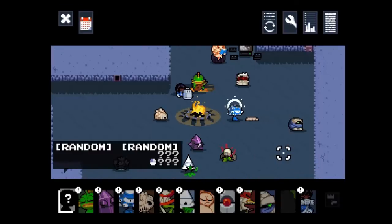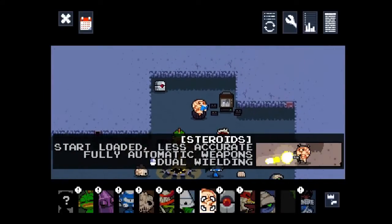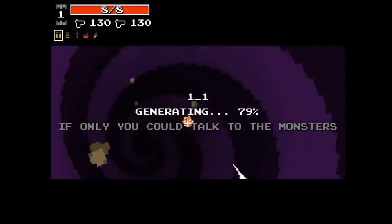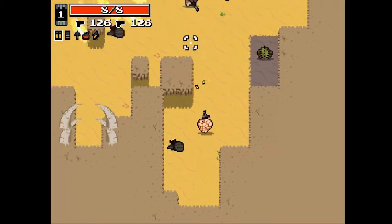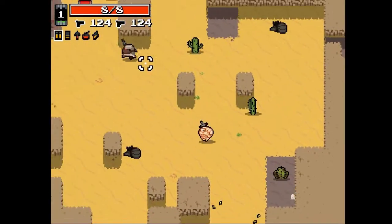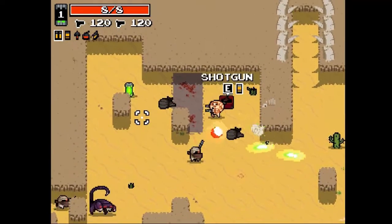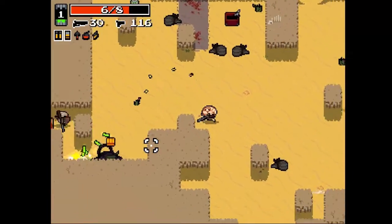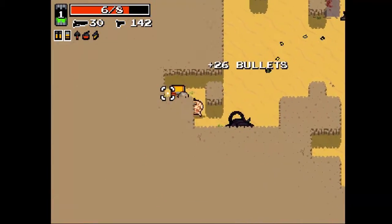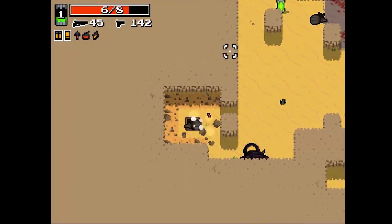Hello ladies and gentlemen, and welcome to another episode of Nuclear Throne. We're going to play this guy who's been locked for pretty much the entirety of the series. I'll tell you how to get him: you have to go three levels without taking a radiation canister. That's not too bad, sometimes you take one by accident, but you just restart, and then I'm pretty sure you have the ability to fight Horror.